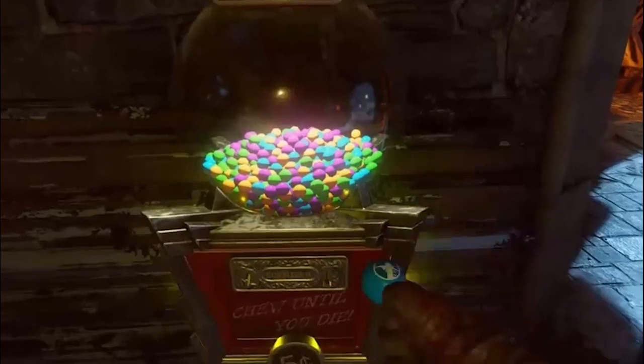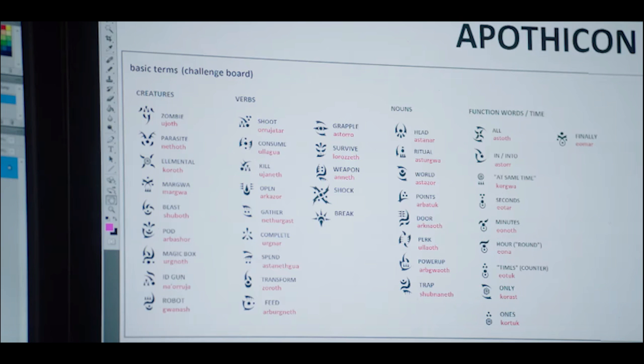On the Awakening DLC we'll also be introducing four new Mega Gumballs. Looking at this picture, we have creatures: Zombies, Parasite, Elemental, which is the Koroth — no idea what that is — the Margwa right underneath that, Beast — no idea — Pod — no idea — Magic Box, which is probably the Mystery Box, and an ID Gun. Some of these creature and item types are brand new.